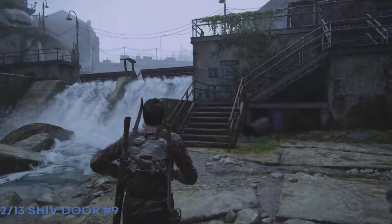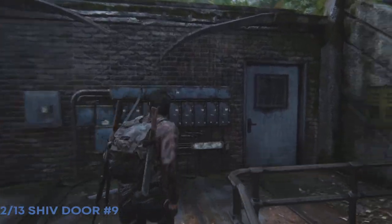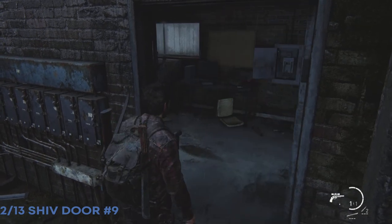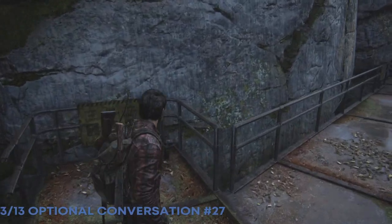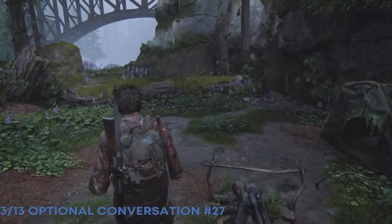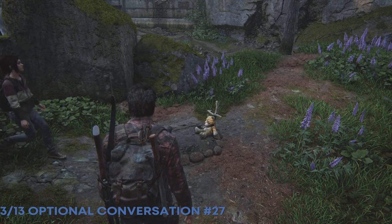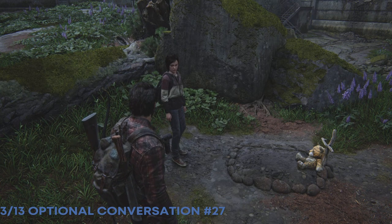We're heading up here and there's a shiv door — it's a turbine that takes movement and turns it into electricity. I thought there might be a collectible inside but it's just a shiv door. To get across you're going to have to operate the skid — bring the thing over so Ellie can get to the side. You operate that device to make a bridge, and then she's going to put her hand out for a high five. It pains me to not give her a high five, but if you want the Left Behind trophy, do not give her a high five and you'll get the trophy.